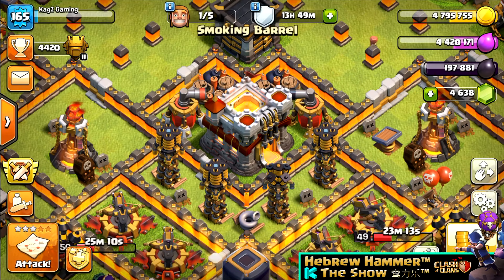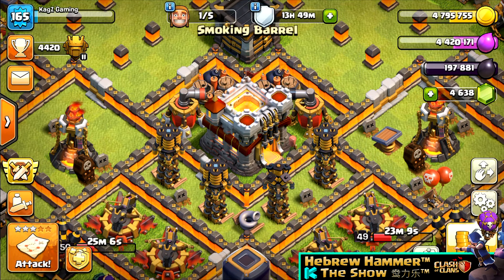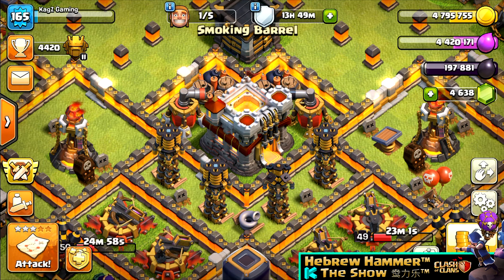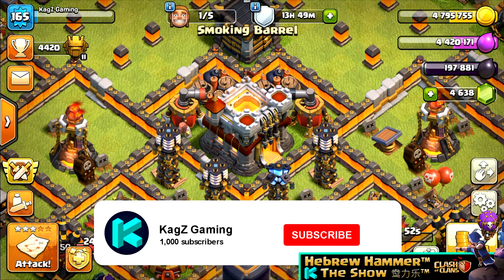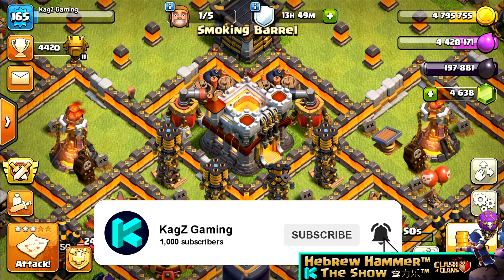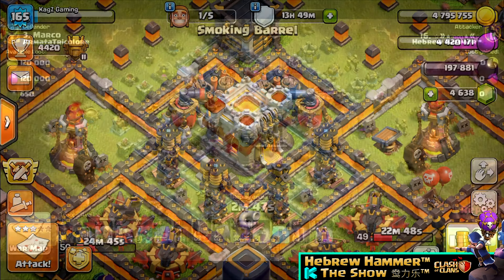What's up everybody! Welcome back to Kaxi Gaming, the show here with another episode of Clash of Clans. For today's episode I will share with you our attack strategy of 6 PEKKAs in our Clan War League. I think it's a very well known strategy and I saw a lot of people using it, so I'll just show you how we use it. Before we begin, don't forget to subscribe if you're new, like the video, and let's get started.